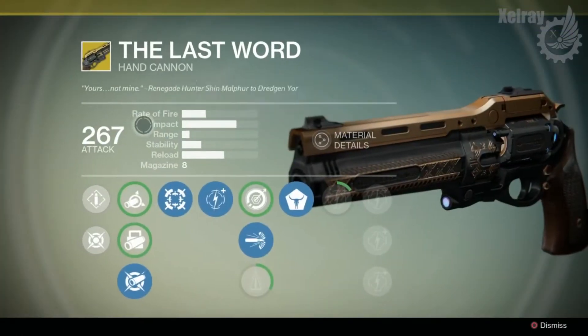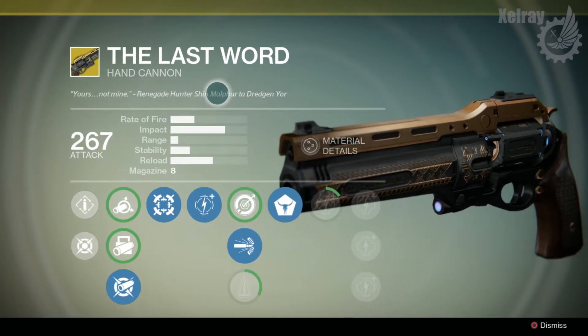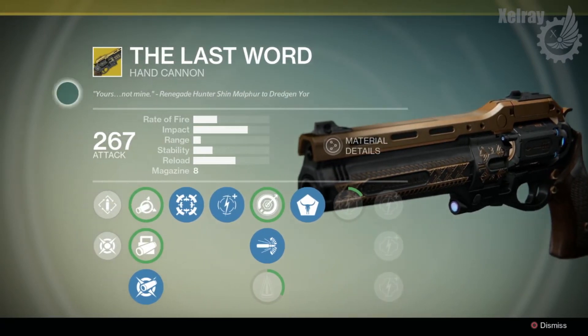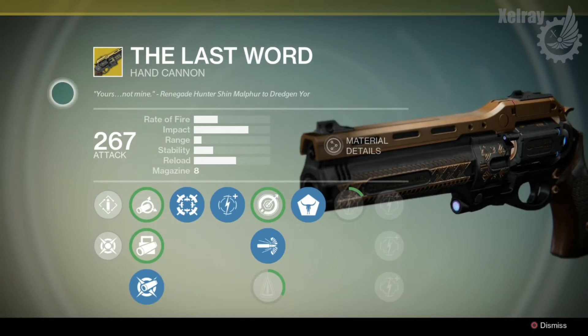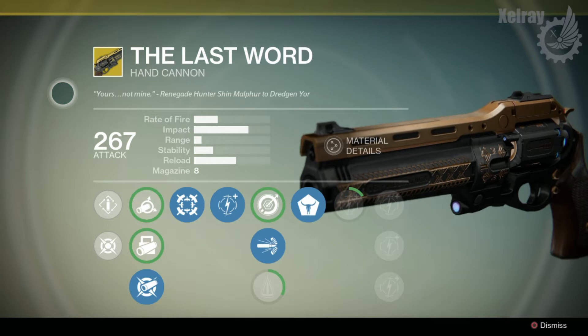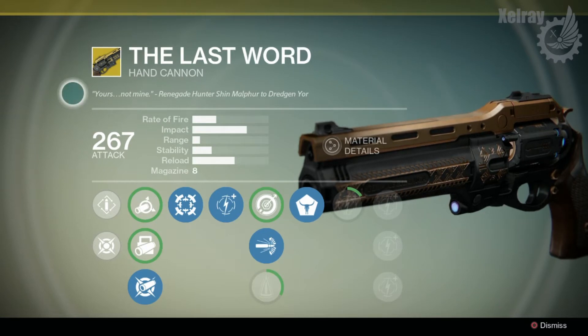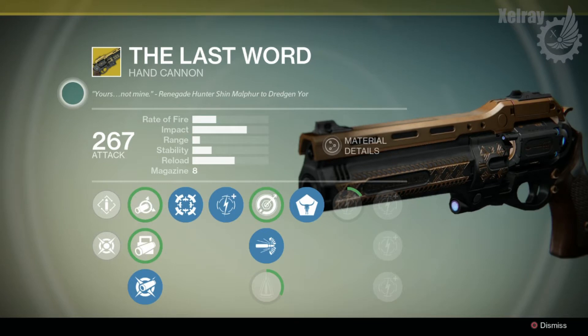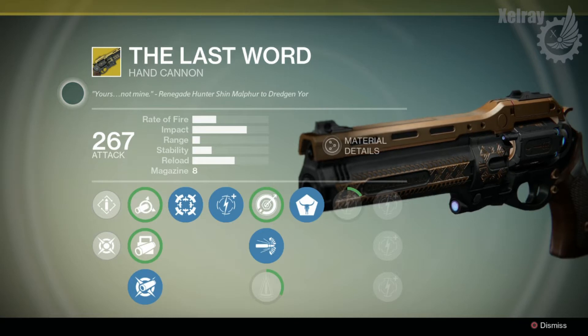Looking at the flavor text: 'Yours, not mine' — Renegade Hunter Shin Malphur to Dredgen Yor. That is the flavor text here, and the reason I bring that up is because Dredgen Yor was really looked upon highly, and then he was really looked down upon. And why that's interesting is because I've been hearing some talk about how the Thorn is actually The Last Word, corrupted by the Hive. So I just wanted to put that out there — let me know what you think about that before we continue.